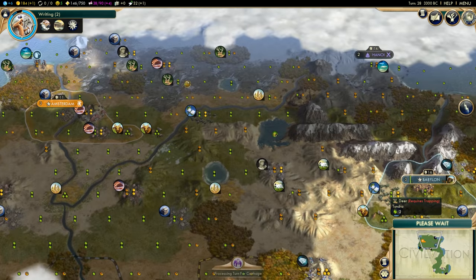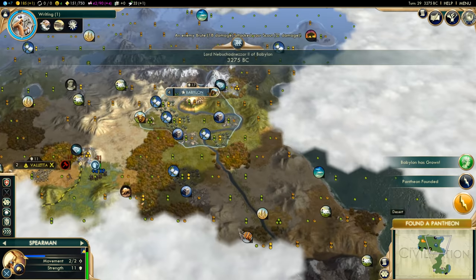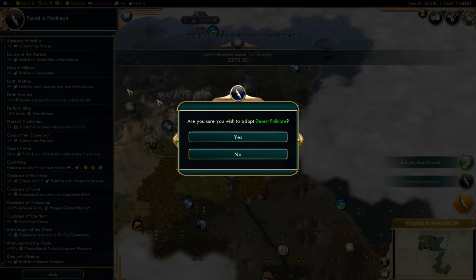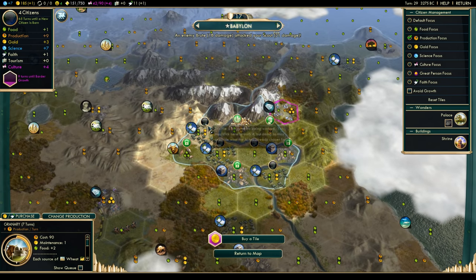This tier list ranks Civs highly, since every aspect of Civ 5 is locked behind science. You will find in this video that the more a Civ helps with science, the more it helps with everything. Science is all-powerful in this game.